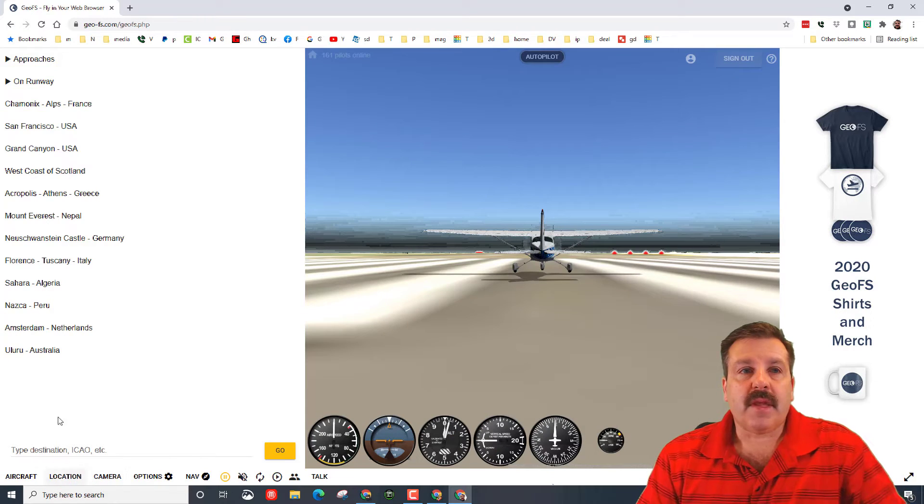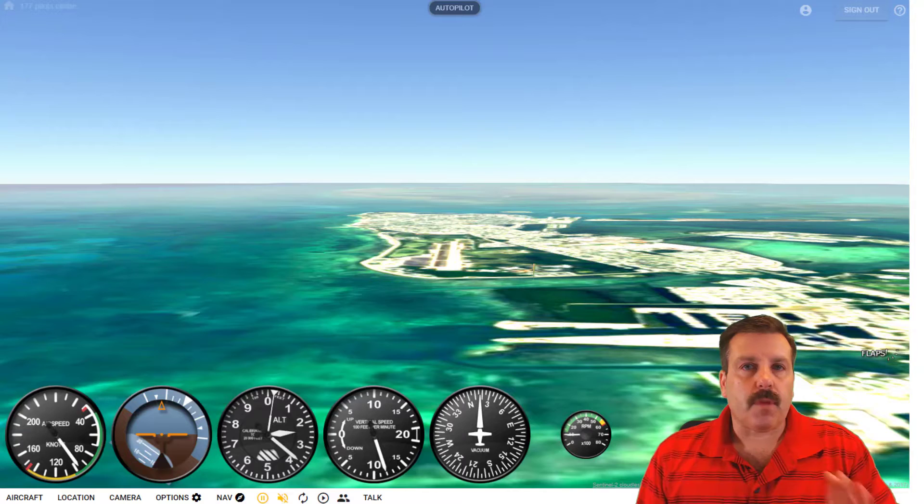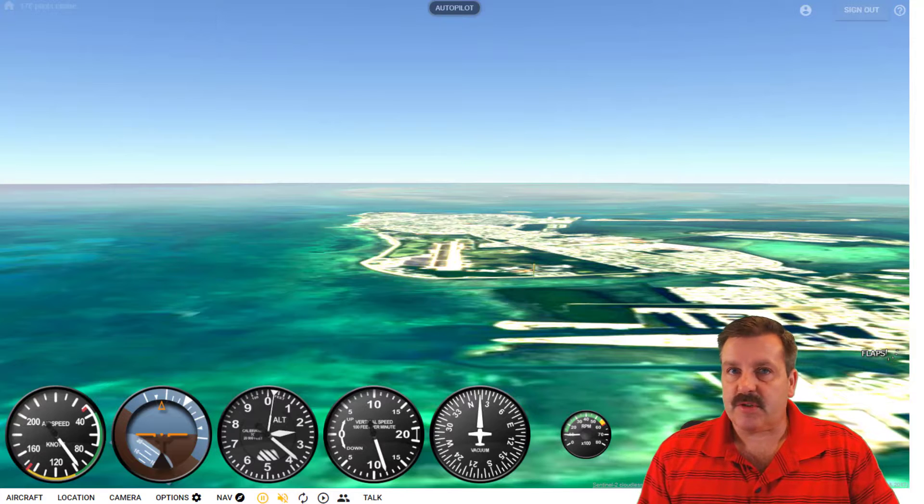Hit Location, then click Approaches, and we are gonna try and land down in Florida - Key West International. All right friends, before we start there are a few keys I want you to know.